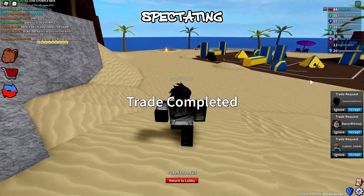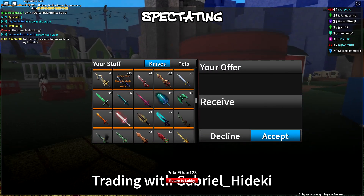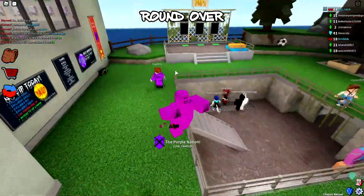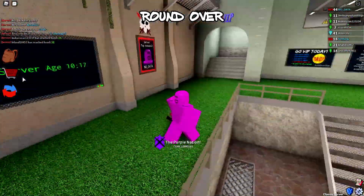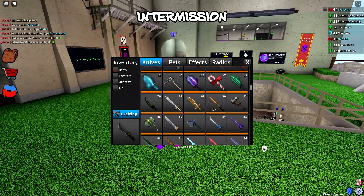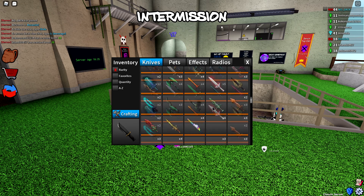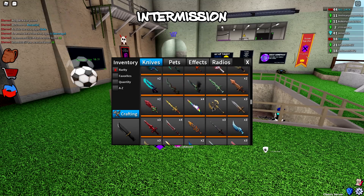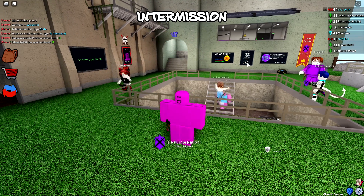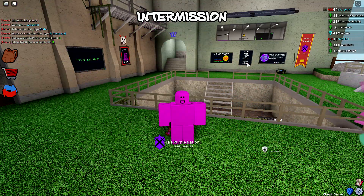You can get a lot done in a Royale server because there are so many people to trade with. Ladies and gentlemen, that's going to be it for this video. We've done some pretty good trades today — traded for a Krampus, a Holiday Saber, and did quite a few good trades in the Royale server. Got my hands on more Snowman Cones and more Bundles, which is always exciting. Thank you so much for watching this episode of Roblox Assassin — don't forget to like, comment, subscribe, and I'll see you guys in the next video. Stay purple!